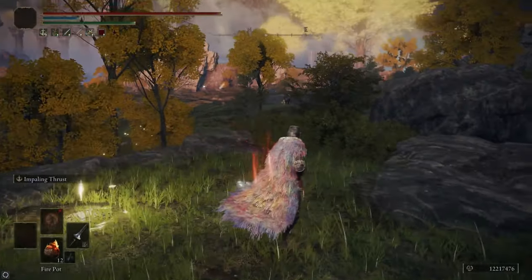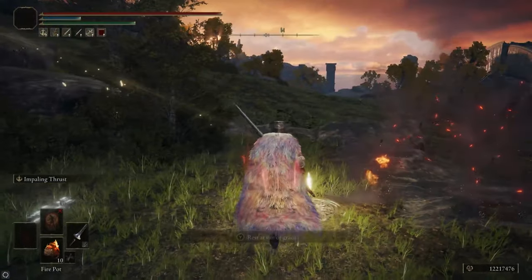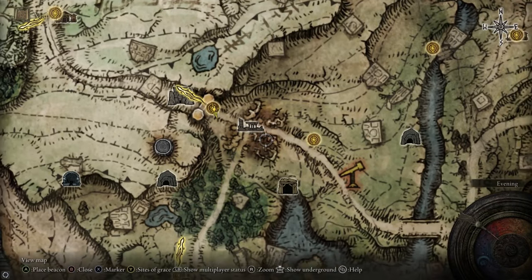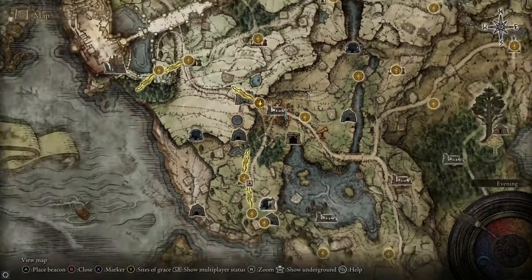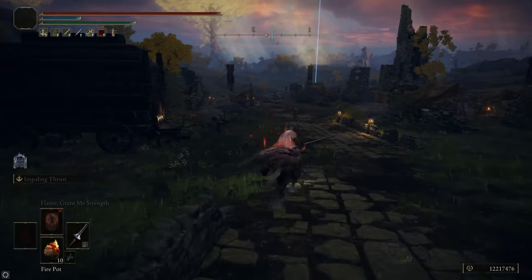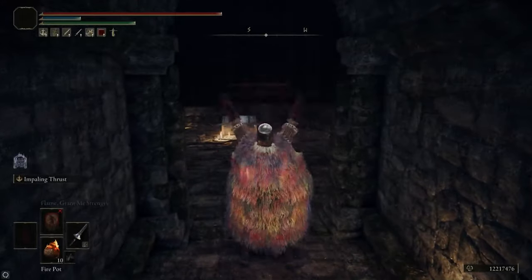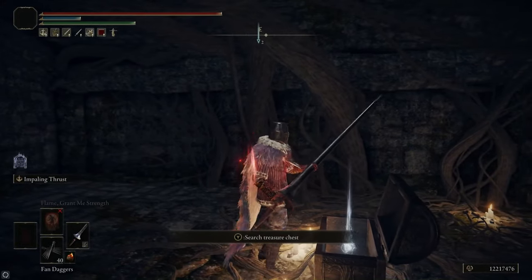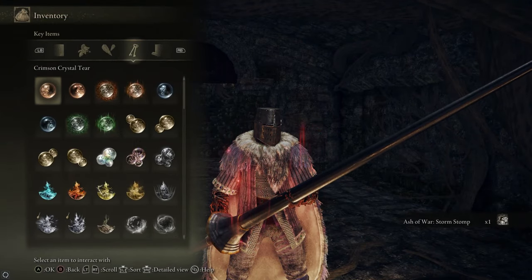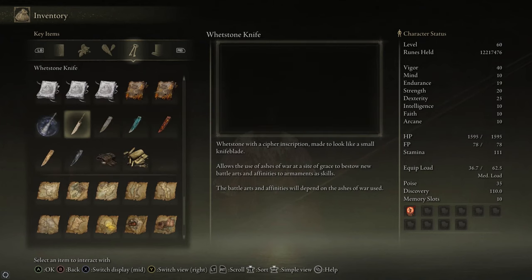After that we're going to head over to the Gate Front Ruins where we're going to grab the Whetstone Knife. There are a couple Ashes of War we're going to be using for this guide, so we need the Whetstone Knife to put them on our weapons. In the Gate Front Ruins there's a cellar — not far from where the map is — and you just go down, open the door, and in the chest you grab the Storm Stomp Ash of War, which is a nice one to have, and it will also give you the Whetstone Knife.